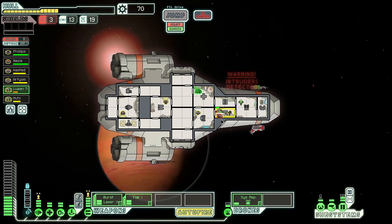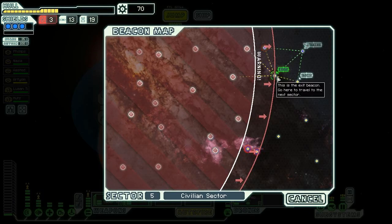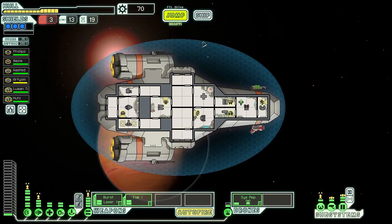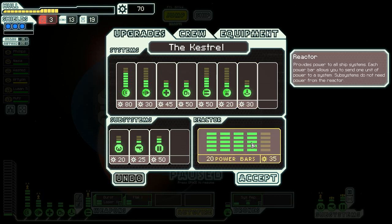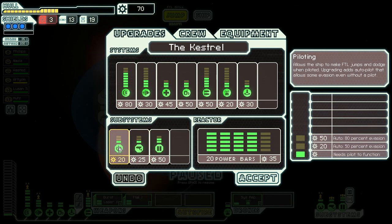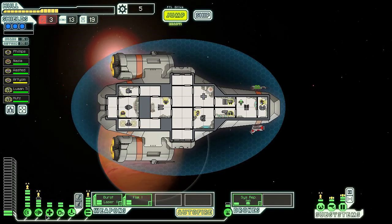We should be able to take out this last enemy easily. They focus on the rock man who has the most health - not the smartest crew. This sector sucks. We're right on the edge of the rebel fleet - we probably have to fight them. Can we do any upgrades? Too bad we can't use our teleporter to teleport their guys away. Their weapon charge upgrade isn't that useful I think. Let's improve our engines to give us some more evasion.